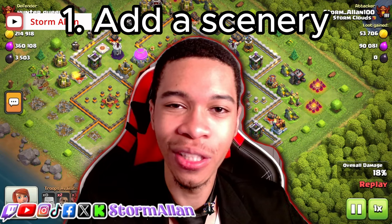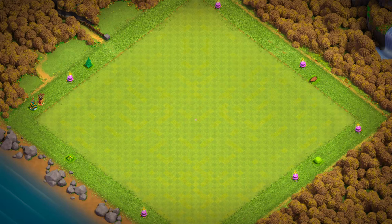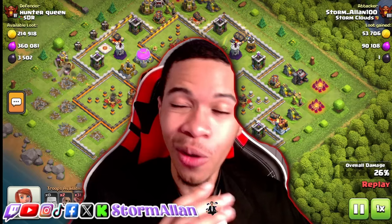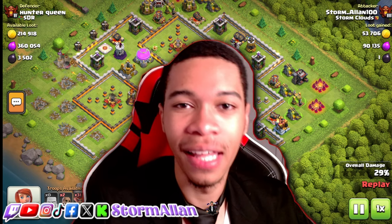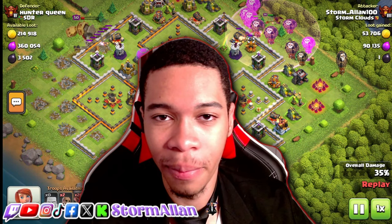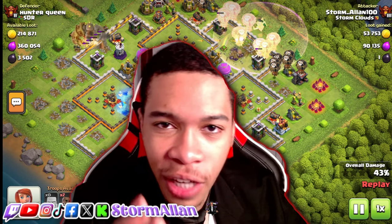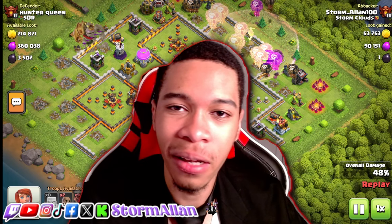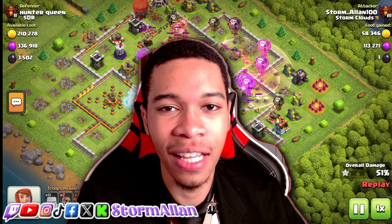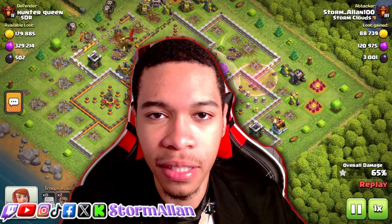Number one: add a scenery to the Gold Pass. We're not asking for anything huge — it could even be the same default scenery with changing seasons, darker weather, let it look like night. Do a Gold Pass where if I buy it, I at least get a scenery — no crappy scenery, but at least give us something to work with. Have a couple of Gold Passes where buying at a specific time of year gets you a Christmas scenery, a Halloween scenery, or a Clashiversary scenery. That would spice up the Gold Pass.